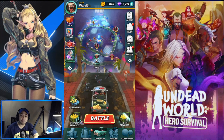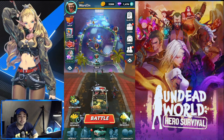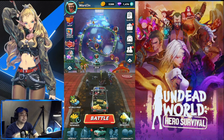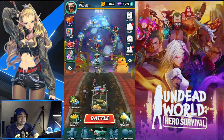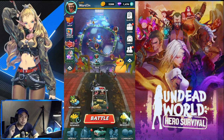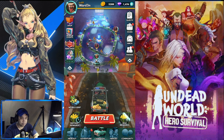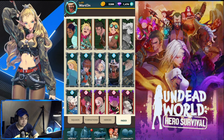Hey everyone, welcome back to another Undead World Hero Survival episode. Today we're going to be featuring Bella. I'm gonna showcase her — I actually played a lot of content yesterday to test her out. I got her yesterday surprisingly from one of my pulls, and I've seen how she works. Without further ado, let us move on to her kit.